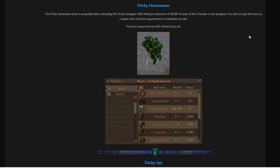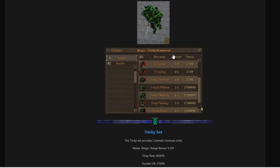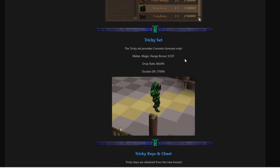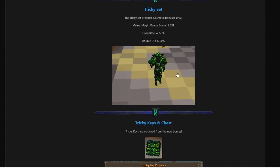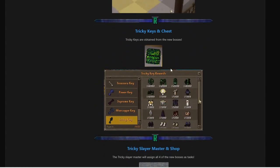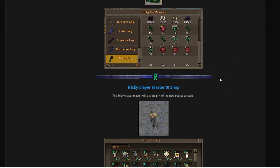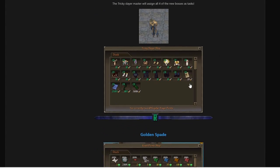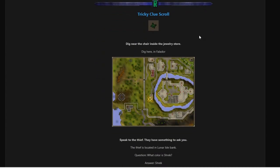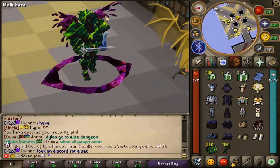The final boss is the Tricky Hex Weaver, accessible after unlocking the Tricky Dungeon and killing a minimum of 50,000 of each of the three bosses - what a grind. This drops the new best-in-slot tribrid Tricky Set for cosmetic, with tribrid bonuses, drop rate almost 5,000, and double drop rate almost 4,000 - 3,700 - seriously OP. Tricky Keys and Chests are obtained from the new bosses and give chances at these rewards. There's also a Tricky Slayer Master and Shop which assigns all four new bosses as tasks, and you can buy rewards with points. There's even a golden spade and a Tricky clue scroll.